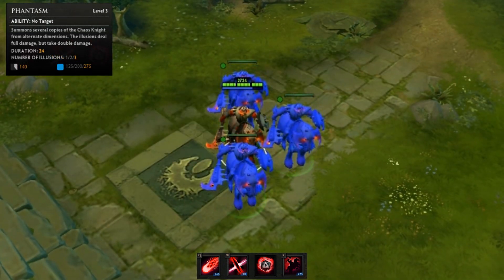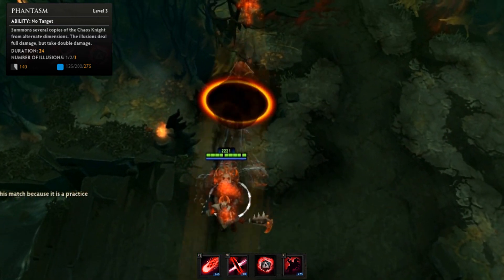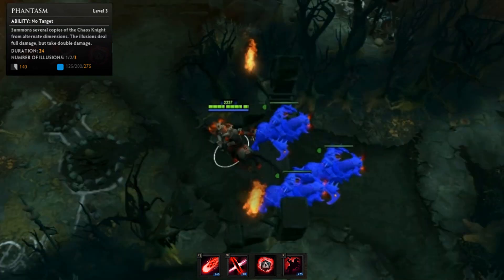Phantasm summons up to 3 copies of the Chaos Knight from alternate dimensions. The illusions last 24 seconds and deal a full 100% damage, but take double damage themselves.